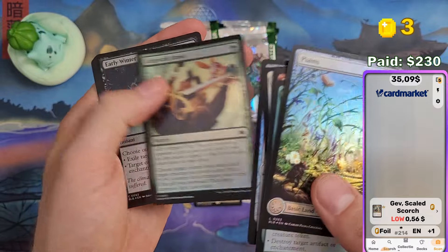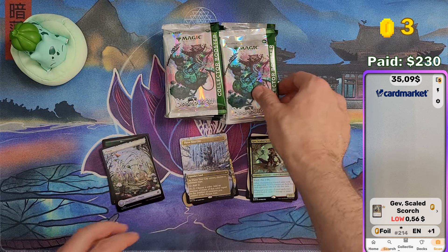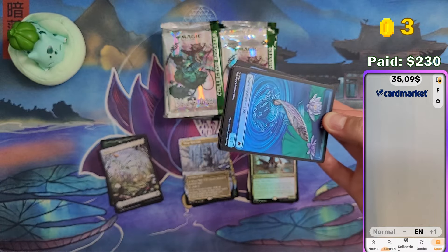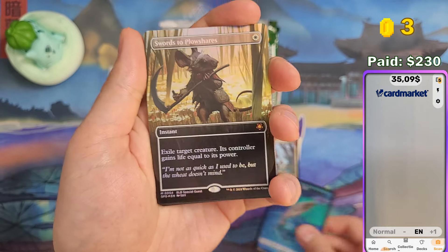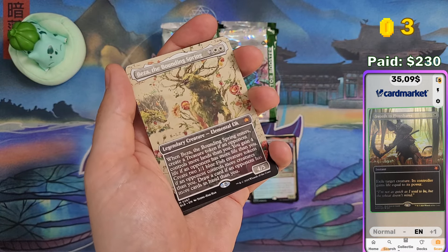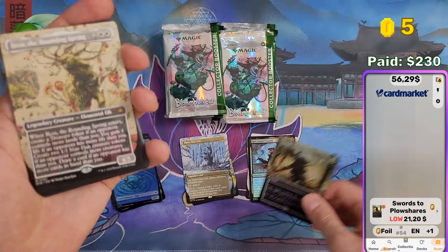All the prices for this kind of set are based on Card Market. The scanner is called Mana Box. Will we get another anime raised foil? I'm getting quite lucky with those. Swords to Plowshares in foil is also quite lucky — $21 for the foil version. I'm getting great pulls already from the start. Pretty awesome.